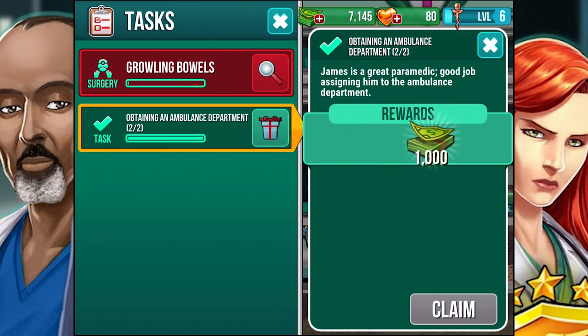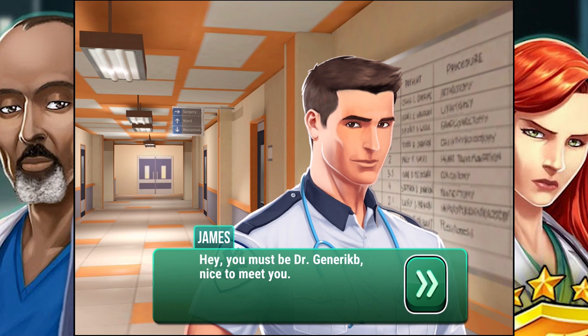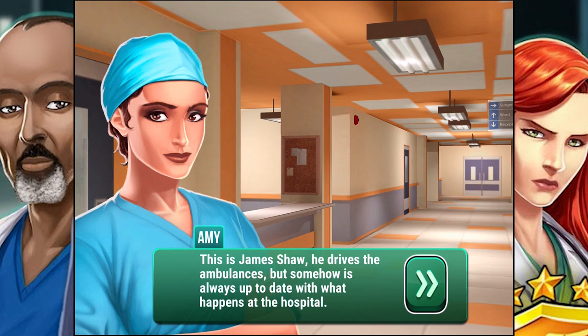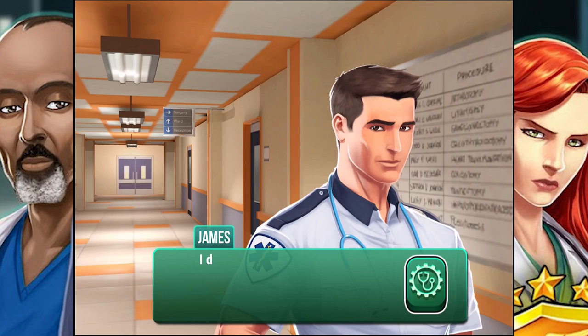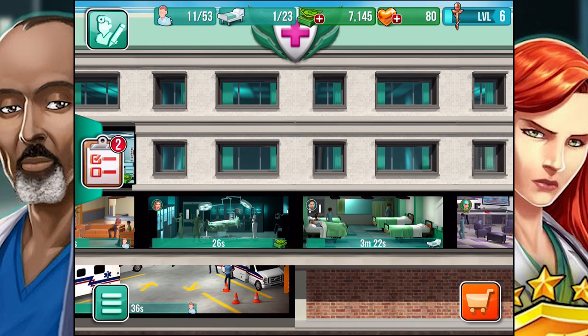It's the paramedic! 'Hey, you must be Dr. Generic B — nice to meet you.' This is James Shaw. He drives the ambulances but somehow is always up to date with what happens at the hospital. The characters chat: 'Weren't you Sirona's last victim?' 'It's time someone puts her back in her place.' It's definitely like one of those hospital TV shows, which is pretty funny.